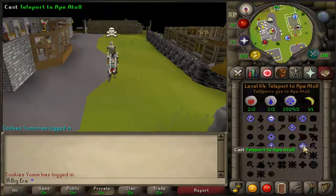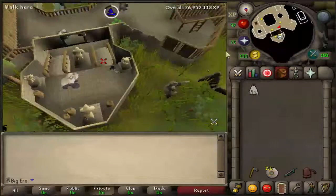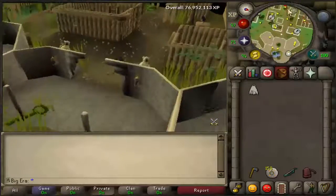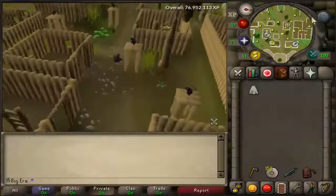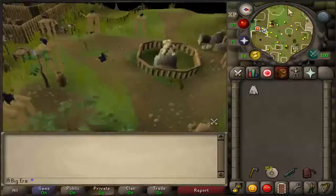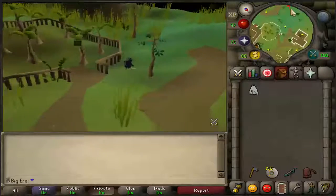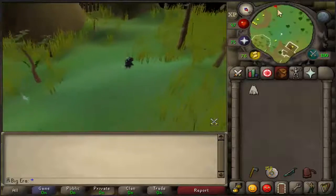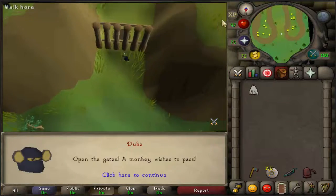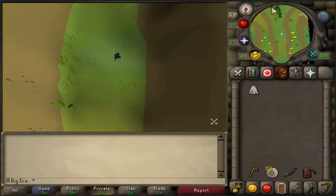We are going to head to Ape Atoll and I'm going to show you guys where to go. Basically, where you want to go is just to the Teak Trees, which is just down here. If you don't have access to this Teleport, you can come here through the Gliders. But if you finished Monkey Madness and you're on a pure, I'm afraid you can't do this because you'd be on Defence XP. If you're not worried about that, then you're fine.